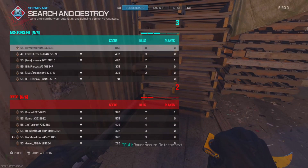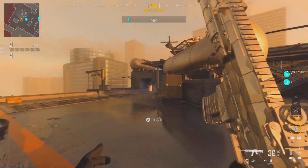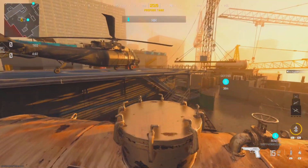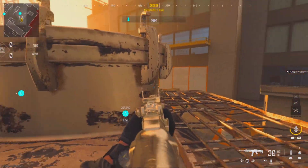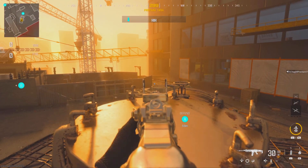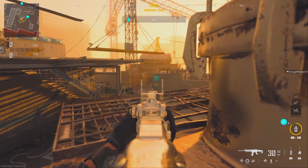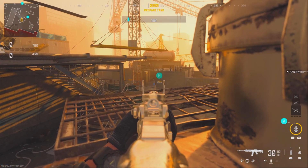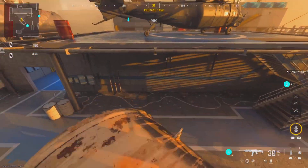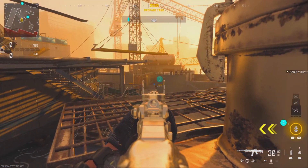We saw ShotzY utilizing this spot — you jump on top of the bottom propane by the A bomb and he was actually lying down, so you get a little bit of cover from this side. People aren't going to gradually see you coming around that corner, and you can pop into cover. He was using it to look over the B bomb, which is a really good spot if you can get the bomb planted on the outside. You can climb up from the side or jump across — a good one to keep in mind for Search and Destroy.